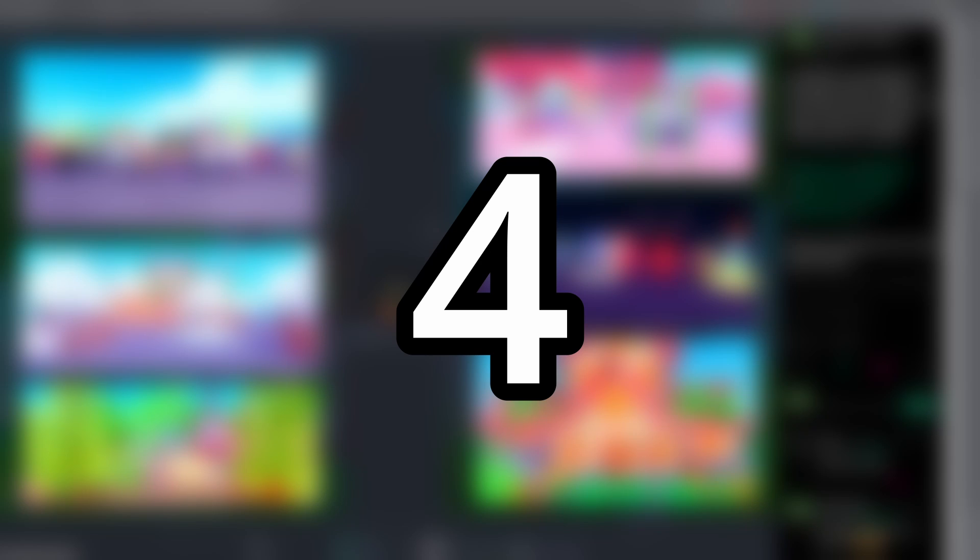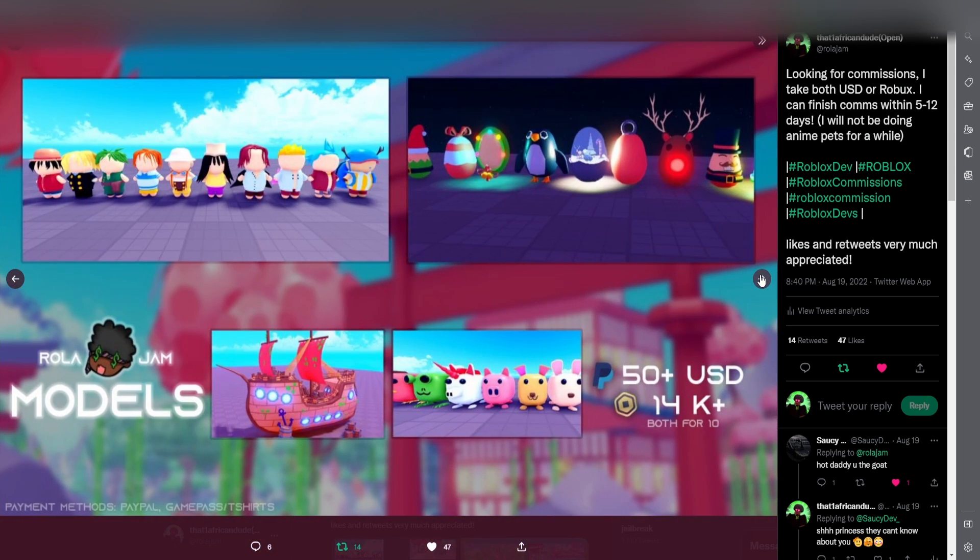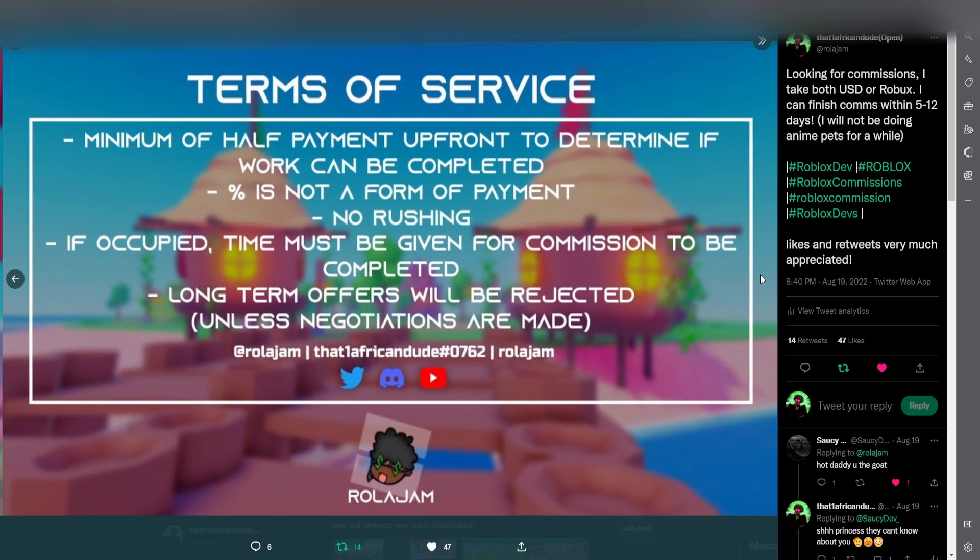Number four: commission sheets. Commission sheets really help a lot — they help people who are looking to commission someone find you, whether to work with you or hire you long term. I recommend commissioning someone to design one for you, or doing it yourself if you already know how. This is a commission sheet I have right here that I commissioned someone to make, and even though it's pretty old, it actually helps with finding commissions.